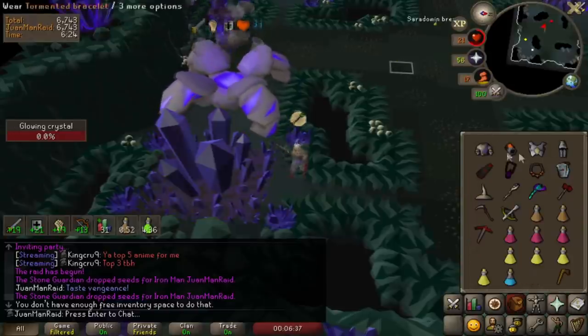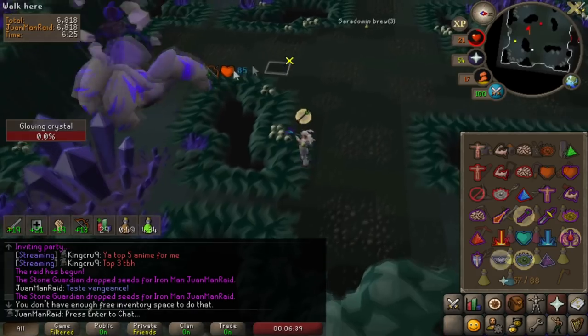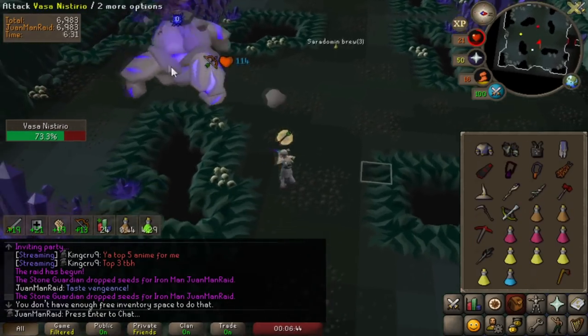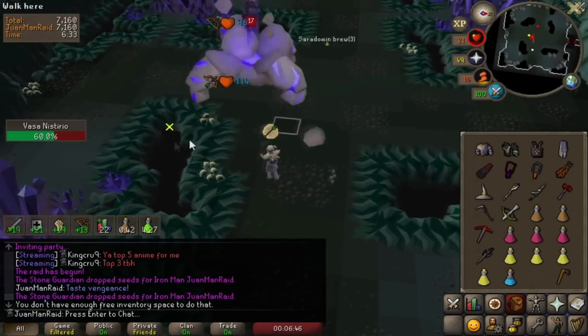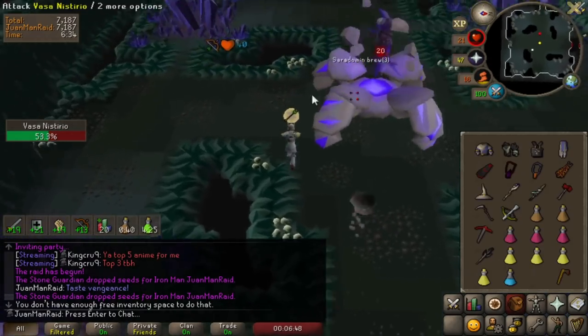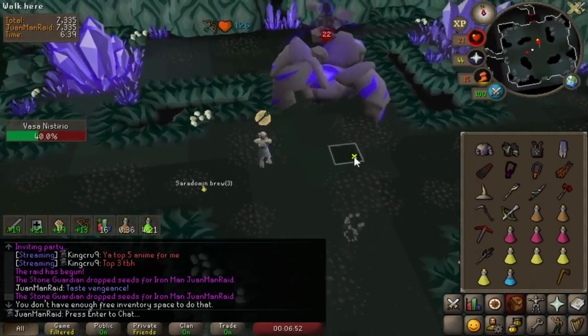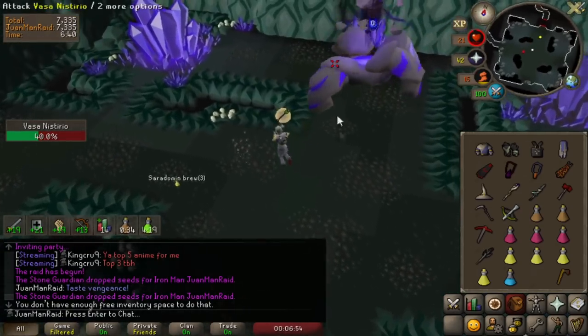The lance is pretty poor on the crystals compared to the rapier at least. I think it's time to start experimenting with using the Scythe on crystals in a normal Fossa room. I've heard that it was pretty decent, so let's give it a try.